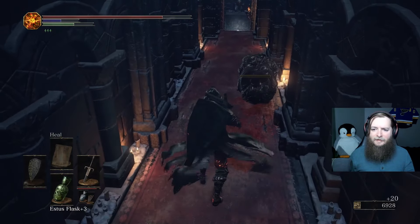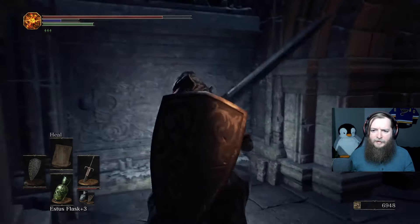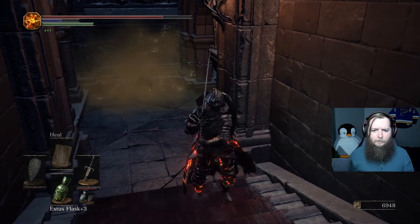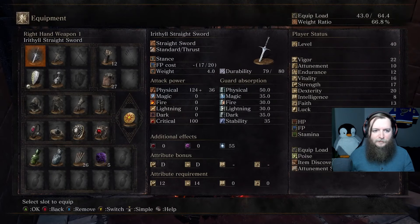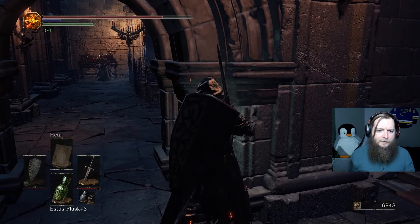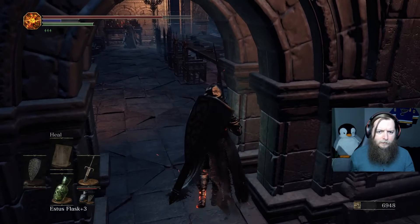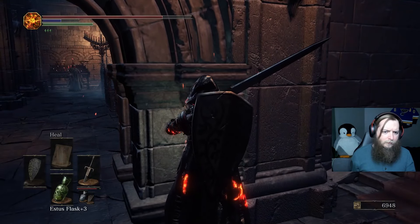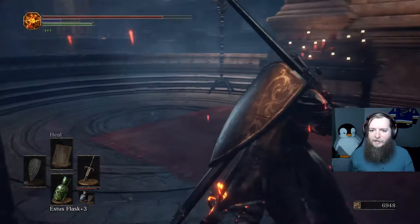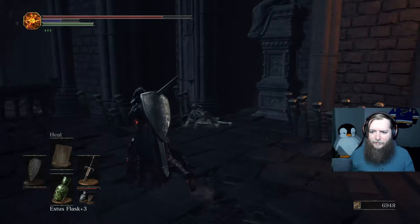My third swing can't hit in this hallway. There's an item here. The ceiling creature dropped goo on my head. Found an Undead Hunter Charm — temporarily disables special effects in the vicinity. That guy has red eyes and there are multiple of them. I don't think that's the right path. I'm going to go back and check the other path I skipped — that's the only logical answer for finding a bonfire.